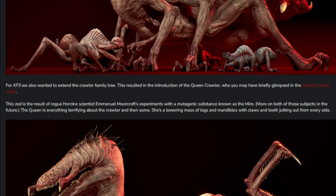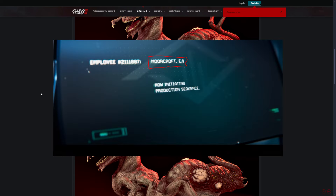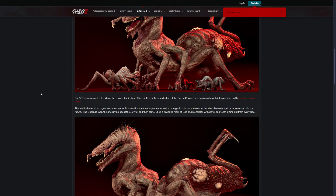This is said to be the result of a rogue Horzine scientist, Emanuel Moorcroft. At the start of the Killing Floor 3 trailers we only really saw 'Moorcroft E.' on the terminals, but now we've got the full name Emanuel Moorcroft. Having that name adds a bit more depth and secrecy, because you basically don't know who this person is.